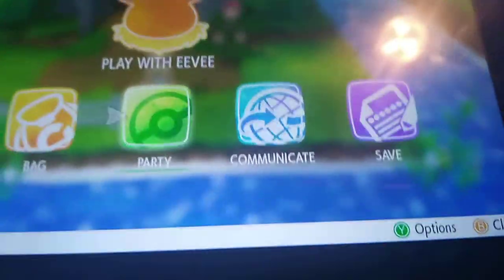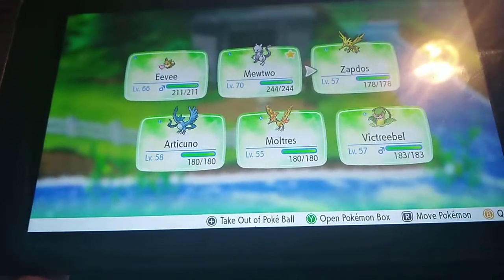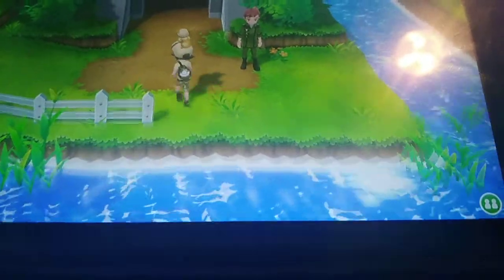You're going to want to surf all the way over here to where this little cave area is. You're going to want to make sure you've got the right team for it. I've got Eevee, Mewtwo, Zapdos, Articuno, Moltres, and a Victreebel, all of which are around level 60. That's kind of where you're going to want to be at.